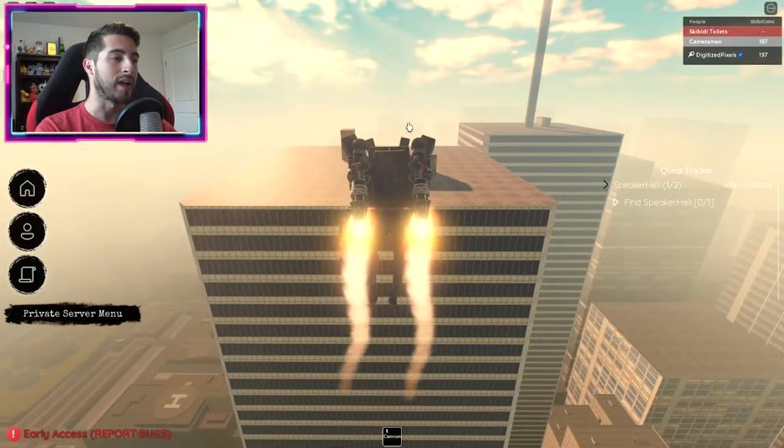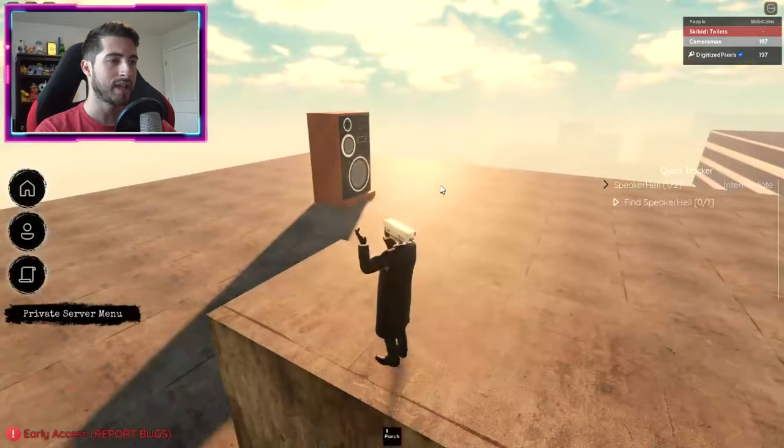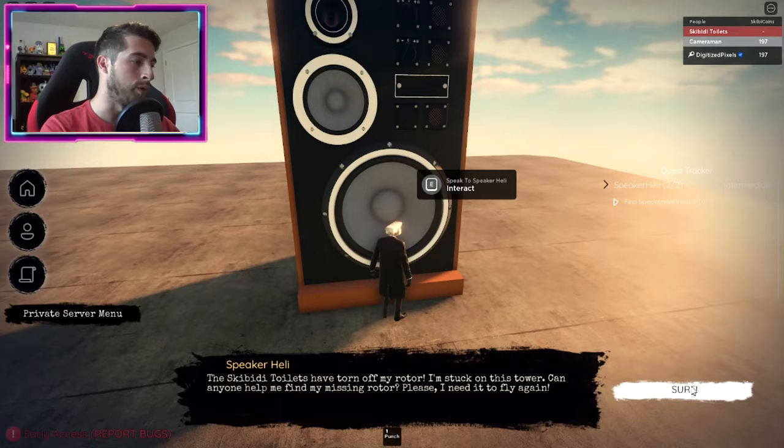Once we get there, go ahead and morph back into a small character — for instance, Cameraman — then head over to the giant speaker and speak to him. He's gonna tell you to look for his helicopter rotor, and you say sure, why not.